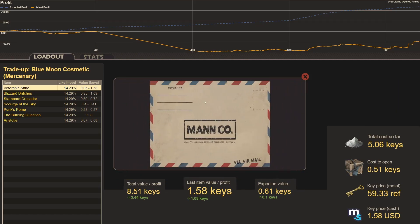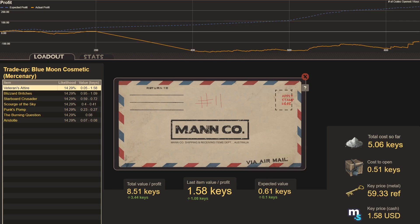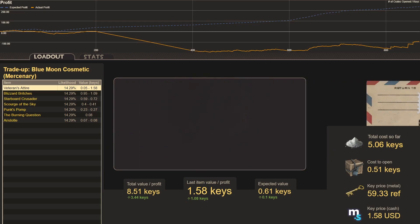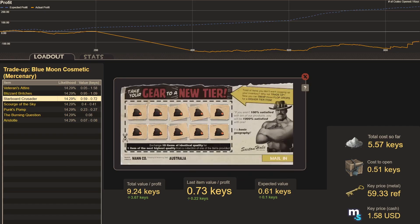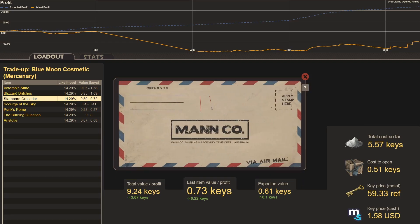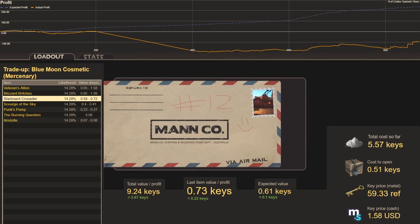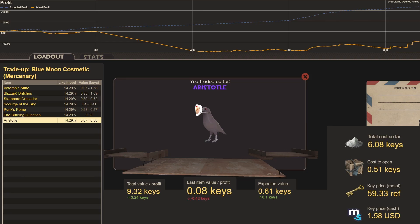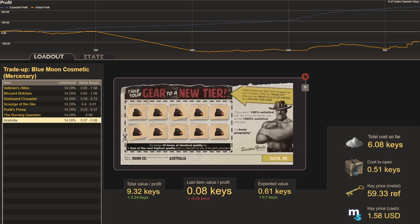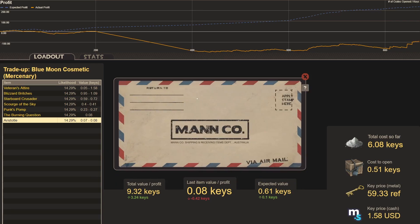Trade-up eleven, still Blue Moon cosmetics: Starboard Crusader, a little bit of profit at 0.22 keys. Trade-up twelve — forgot the smiley face: another Aristotle, our third one in twelve. Not fun. Trade-up thirteen — I tried to draw a bird with the mouse, very hard — please no Aristotle.